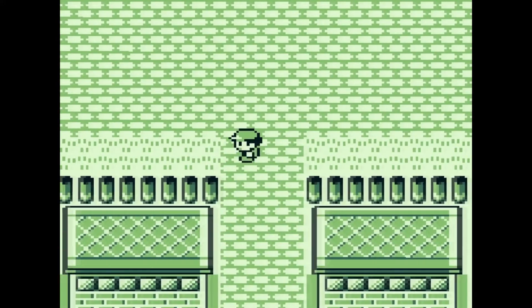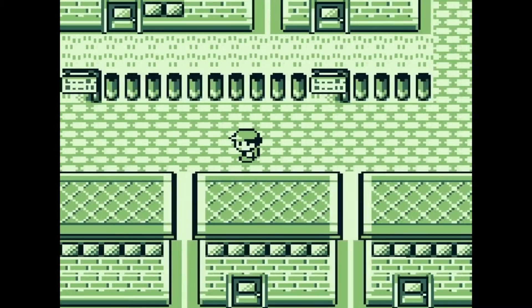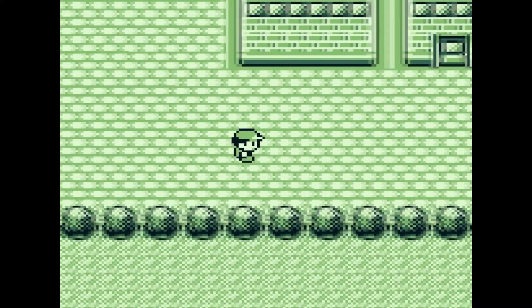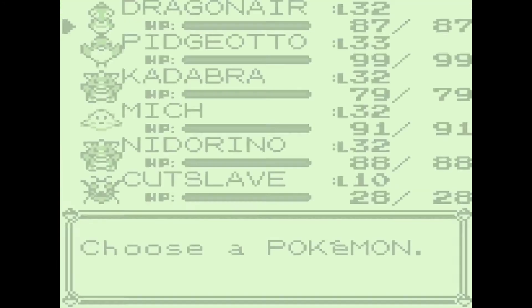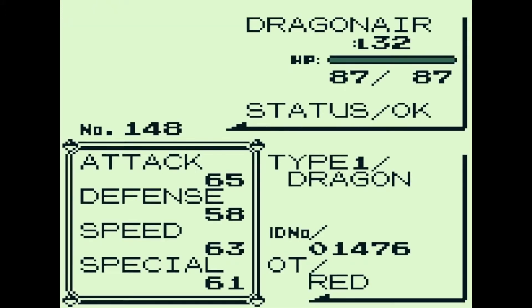Welcome back everyone to my let's play. My name is Pernoking and you're watching this episode of playing Pokemon Red. I will show you guys that while I was training my Dratini it evolved into a Dragonair.